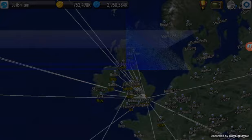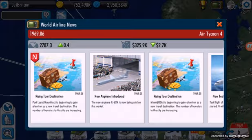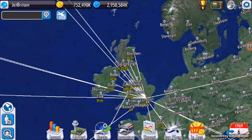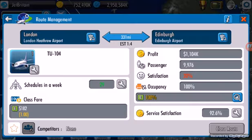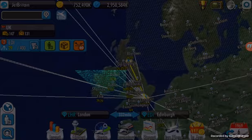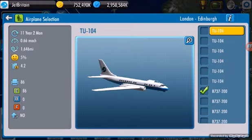Because I'm losing so much as my planes are losing their lifetime. And I just hit 200,000 passengers, which is good. So let's go to Edinburgh now and then phase out the TU-104 with the 737.